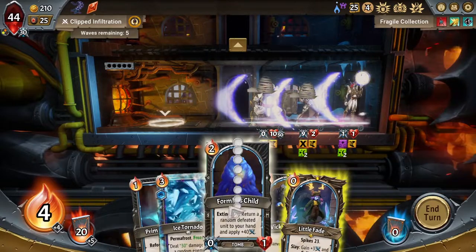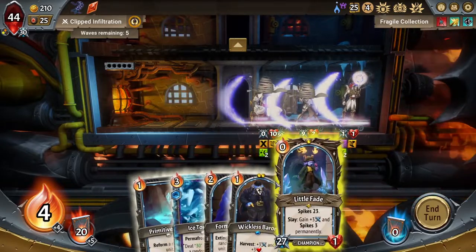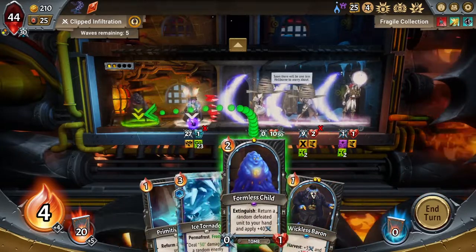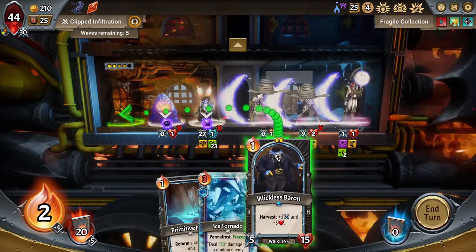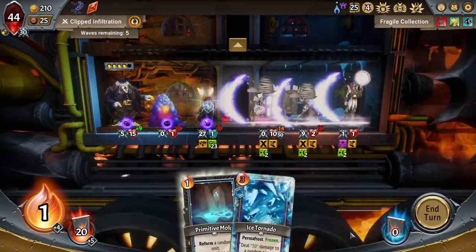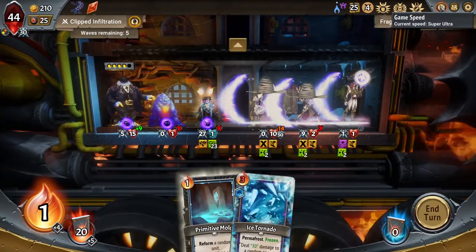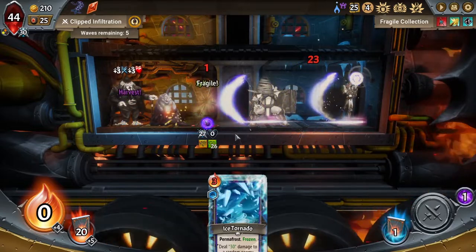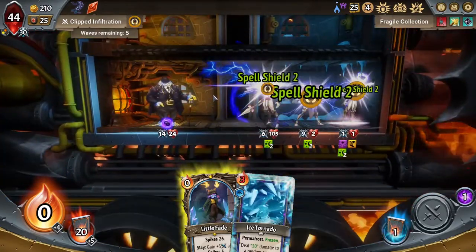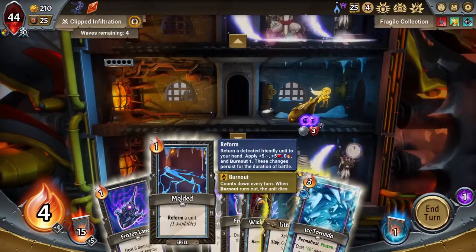Little Fade, I would love for you to bring back a stronger Little Fade via Formless Child. The strategy I see here is: Little Fade goes down, Little Fade dies, Formless Child goes down, Formless Child dies, Wickless Baron absorbs their energy and becomes stronger, and we get a super strong Little Fade. How's that for synergy? And then you get hasted up to the top floor. This should work exactly as I want to. Death — oh no, it's dead. Death — oh no. Back again. The 70 damage. It's beautiful, it's beautiful. You love to see it.